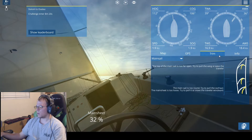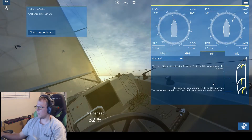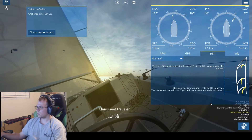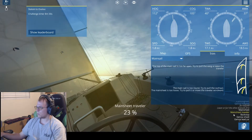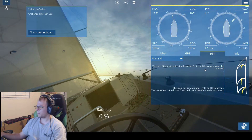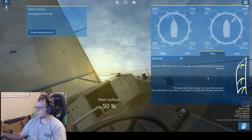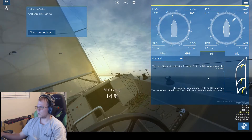Are you luffing? I need help. Mainsail — top's too far open, try pulling the vang or ease the traveler. It's too round, try pulling the outhaul. It's too loose. So let's start at the top: top of the mainsail is too far open — try pulling the vang or ease the traveler. So let's go to the vang, let's ease that.